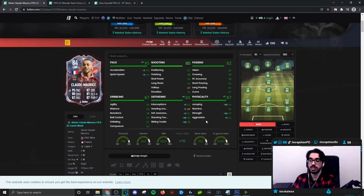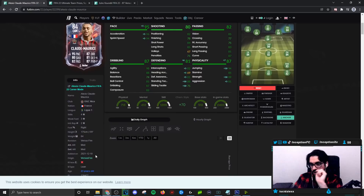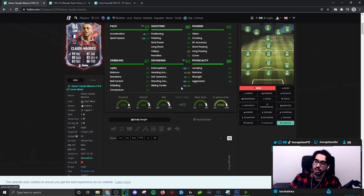If you give him the anchor chemistry style, this card is going to have 81 aggression with 89 for strength. The strength you'll notice less because of the fact that the card has a lean body type, but it's still going to be there and helpful. The extra jumping is going to be helpful too. The slide tackle is not being improved as much, as well as the interceptions. If you really care to improve those things, you can give him a shadow.